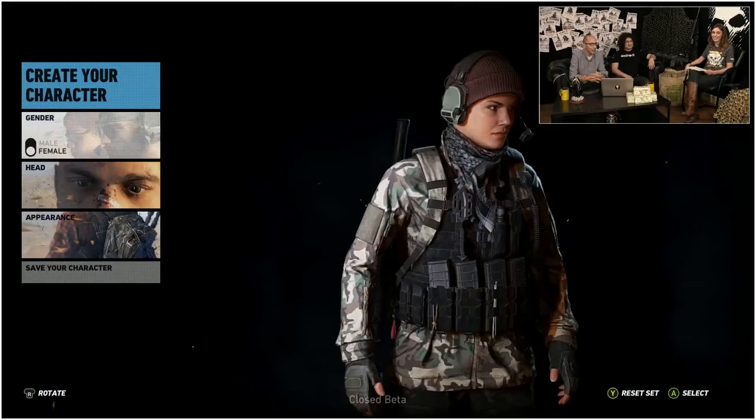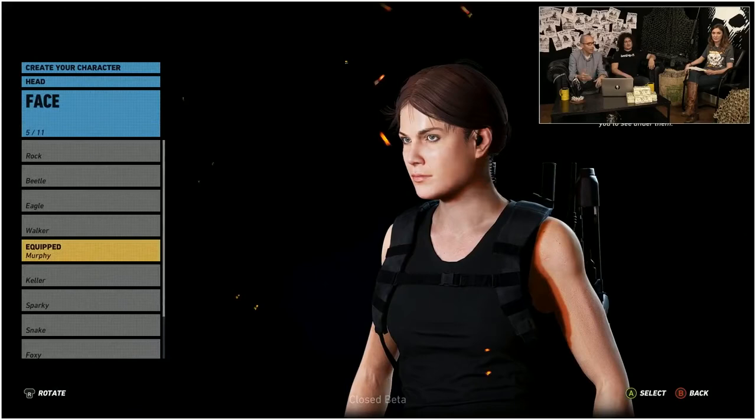You create your character and start with your gender, your skin color, your eye color, your hair color, your hair cut, facial features, and so on.